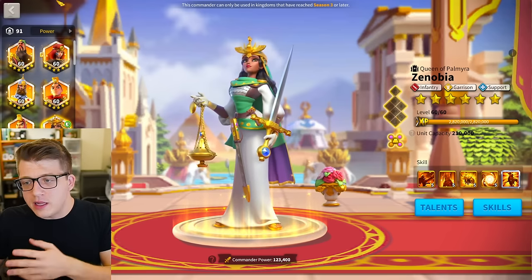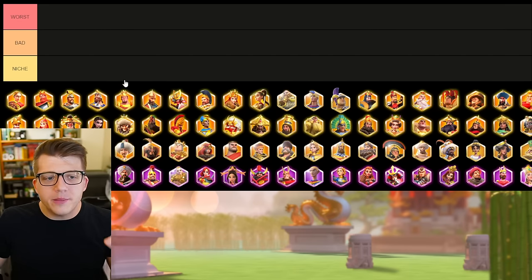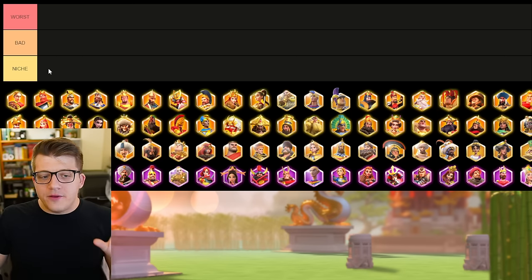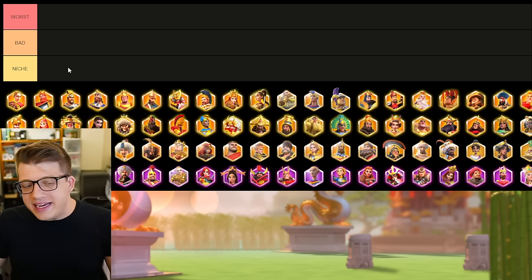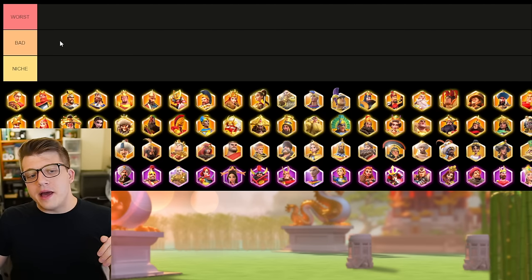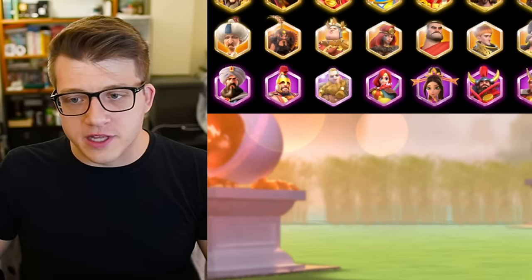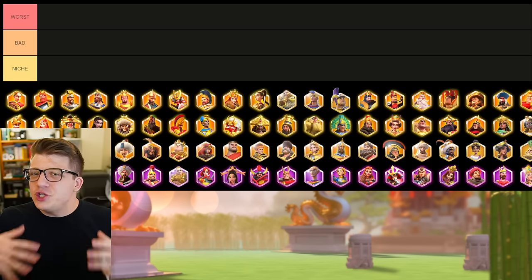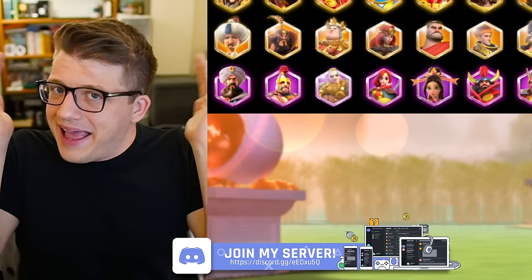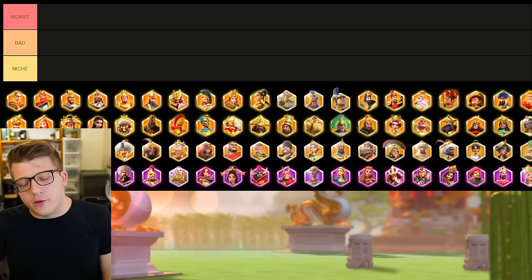A lot of this advice also carries to low and mid spenders as well. We're going to use a tier list, breaking it down between bad, worst, and niche. For commanders in the niche category, I'll explain why they're there, but there's a good chance you should not be putting universals into them. If a commander is in bad or worst, you should definitely not be using your legendary commander sculptures there. I want to distinguish between tiers — not as bad as this commander, but really everything in this video you should steer clear of.